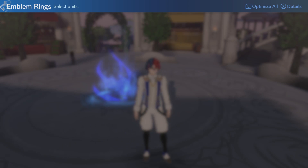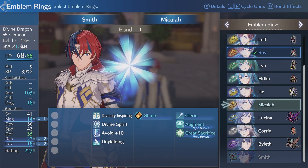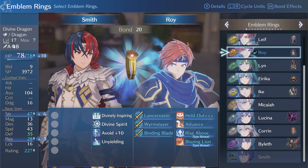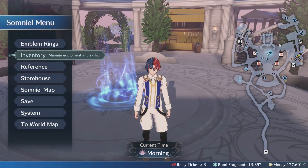So you can see here my bond level with Roy is 20. It starts at level 10, and then you can unlock a limit break option where it can go past 20. And that works for all characters that have the ring on, so it's specific to the emblem ring, not the character wearing it.